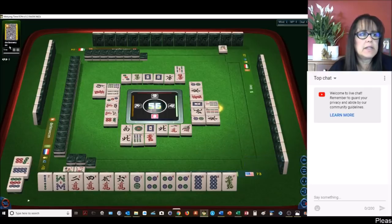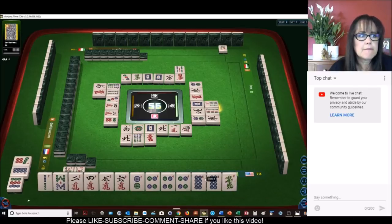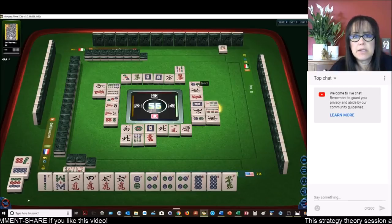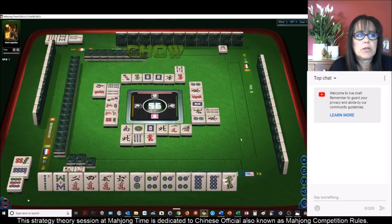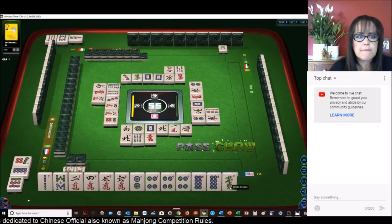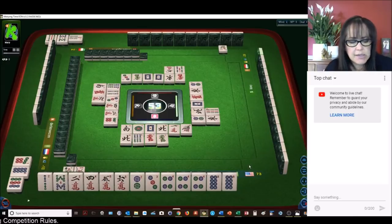Somebody lost connectivity here. Any time you see snow like that, it means somebody lost connection. If you're a VIP member at Mahjong Time you get 60 seconds to come back, and then the game takes over for you if you're not back in time. There we go — I think the game might have acted for them. Six characters — we're going to pass. I want to stay concealed. If we can stay concealed, that's two faan.